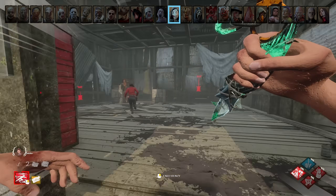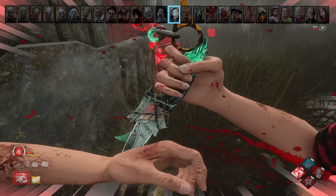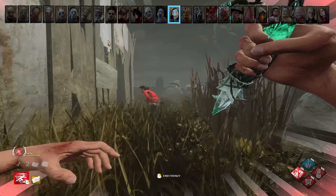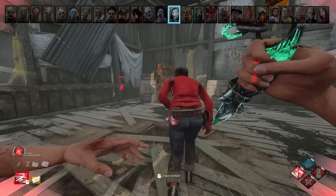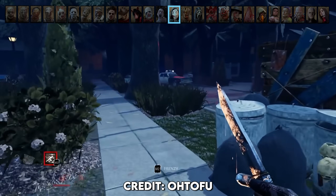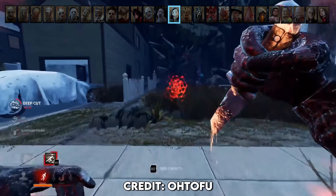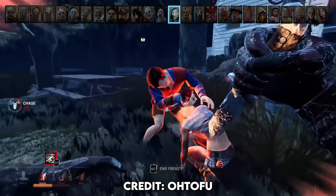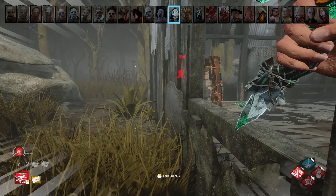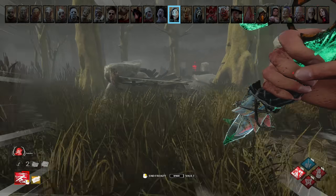Legion. Most good survivors won't throw pallets if you're in your frenzy because they know you can just vault it and injure them anyway — so if you can tell the person you're chasing is a good survivor, don't respect pallets while using your power, just run straight through them. If there are a lot of injured survivors grouped up, still use your power — grouped survivors are what you feed off of because they all have to mend, which slows the game down significantly. Unlike survivors, you can fast vault windows no matter the angle — you can come from the side and still fast vault, and you don't need momentum either.